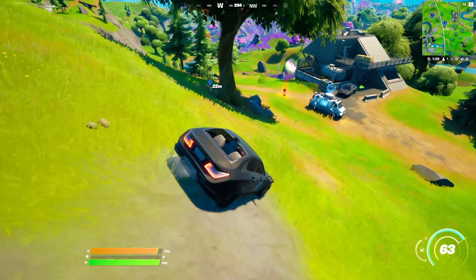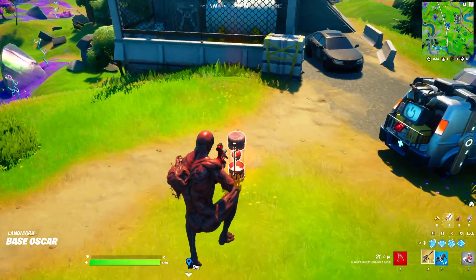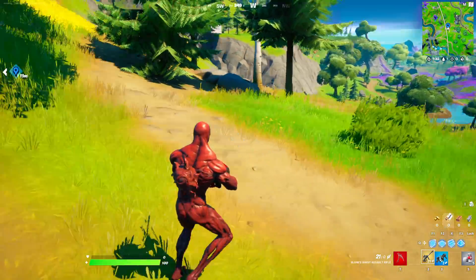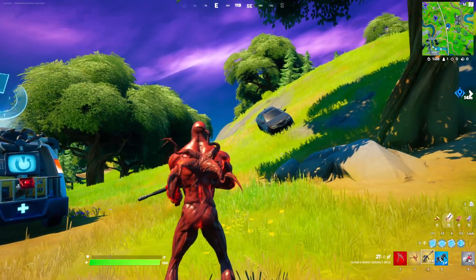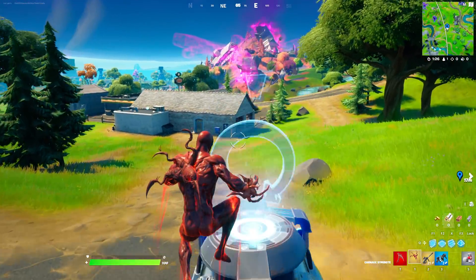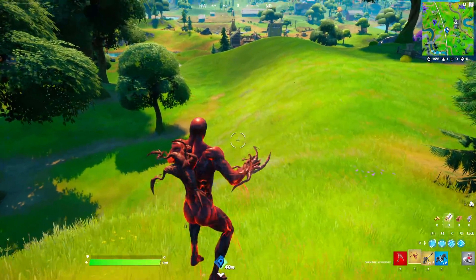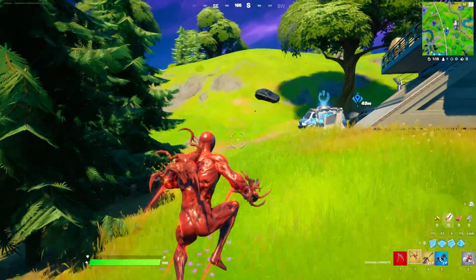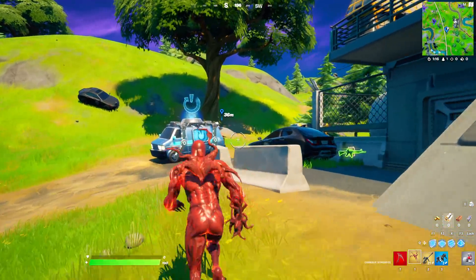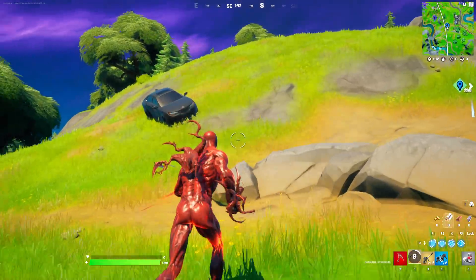We have arrived at our destination and right over here we got the boss Carnage's mythic item. Right now my back bling looks normal but as soon as I pick it up, look what happens — my back bling changed. This mythic item actually lets me jump higher, run faster, and redeploy my glider as many times as I can. And if someone is running away from me I can use the mythic ability to damage them and pull them closer to me.